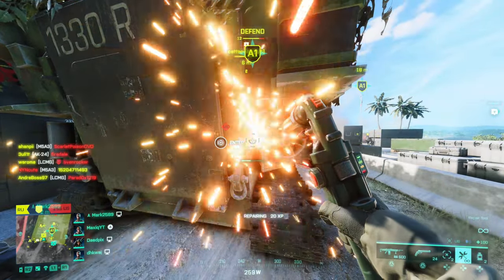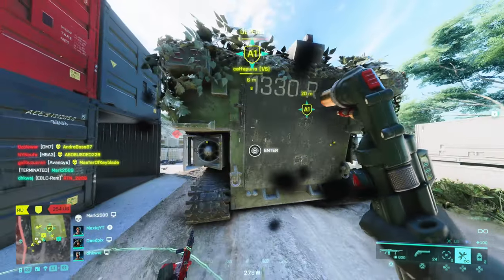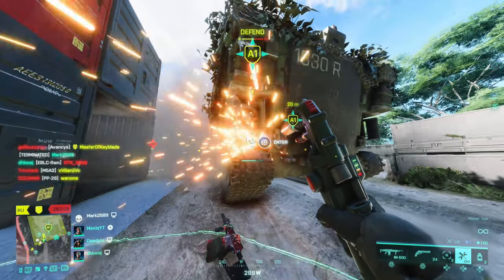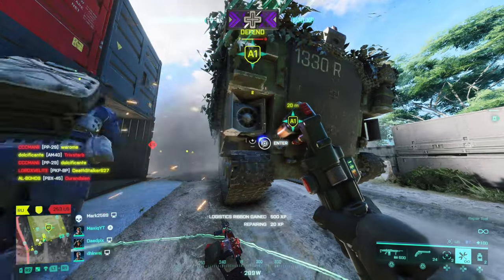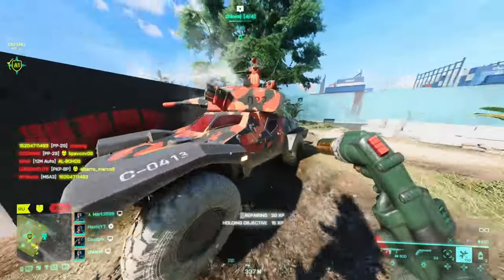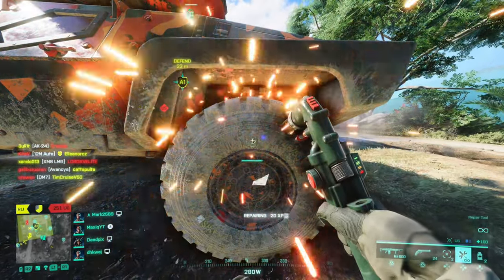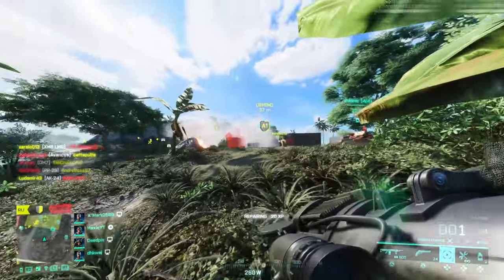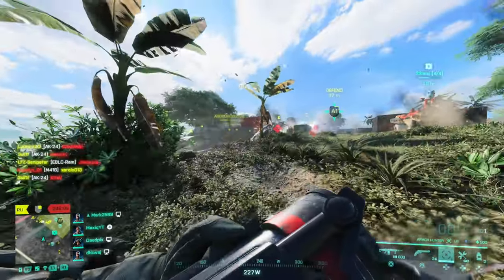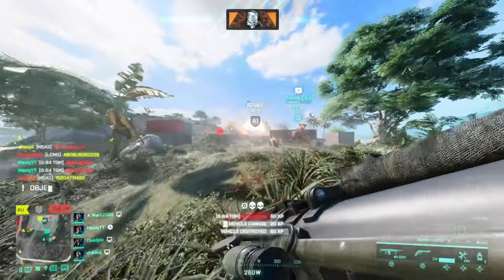Engineers are crucial to the success of any vehicles in battle. This class is best suited to fortify spaces and keep the team's vehicles in the game. Specialists Boris, Crawford, and Liz can also be depended on to take down enemy vehicles from afar and provide the team with equipment that will make it harder for the enemy team to take control of objectives. The gadgets you'll have are definitely more suited for longer range.